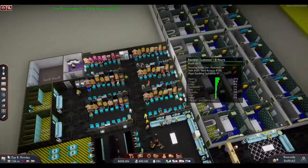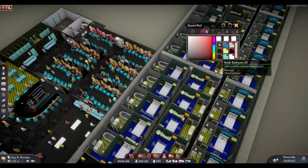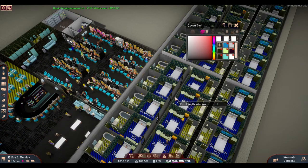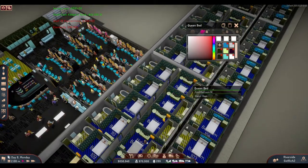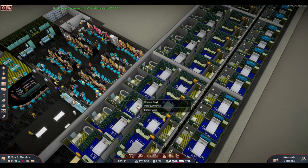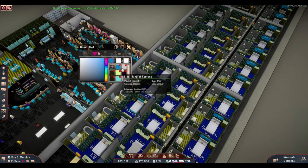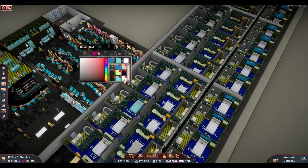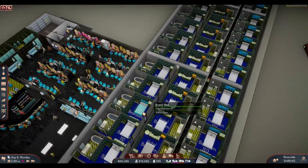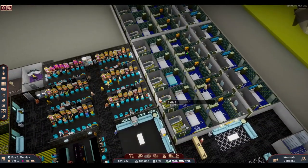The next update is regarding bed design. I was wondering why I didn't have a designer tool for beds before — I saw in the game Discord that people shared screenshots with nice colors for their hotel beds. Now this is available. You can customize the headboard color and the blanket color. I think that's a great way to personalize hotel rooms, and now you have a designer tool for beds.